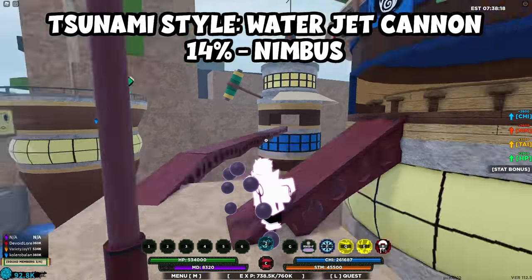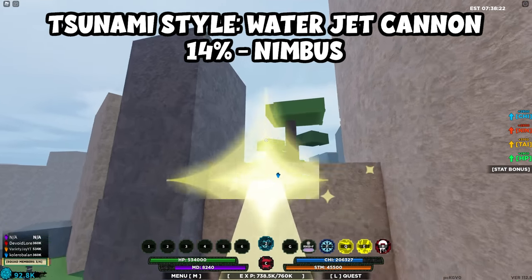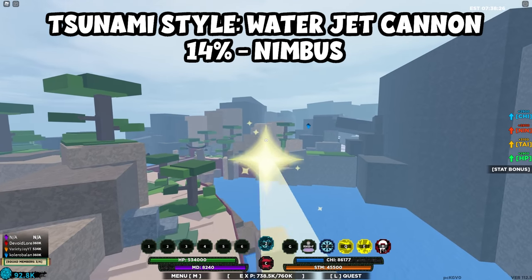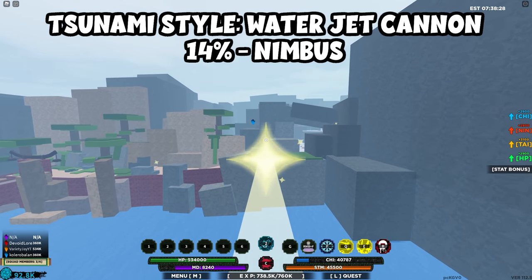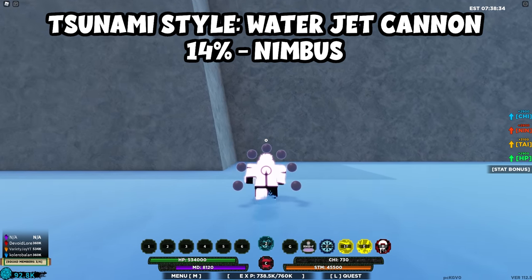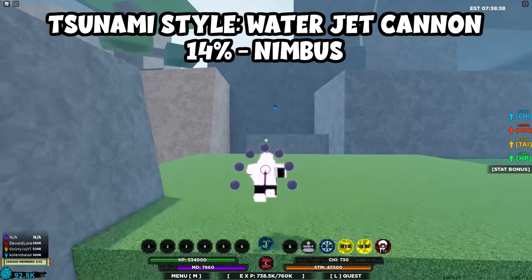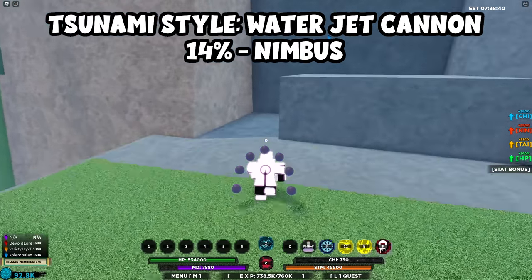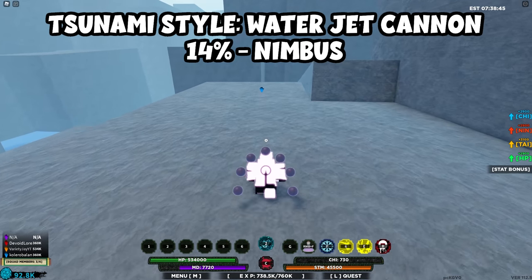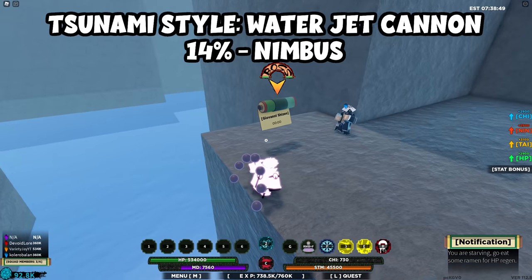For the next one, Giovanni Shizen, it is really far away so I recommend using a traveling move like Pikaseko. Go around this rock, go forward — this character is pretty much across the entire map. Run up this rock cliff; it's one of the furthest away scrolls. Giovanni Shizen will spawn across from there, and this is how you get the Water Jet.